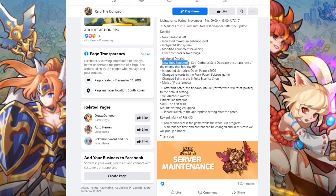The Cerberus set — it decreases the attack rate of the enemy that has low HP. I'm assuming it'll be like, once they hit 50% HP or lower, they'll have either their attack percent or their attack speed lowered. That could be good for a tier dungeon or Flame Rift depending on how the set actually works, but it'll definitely make you a little beefier, which might be very good.